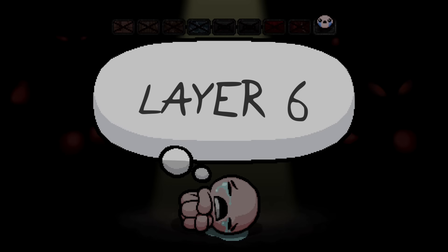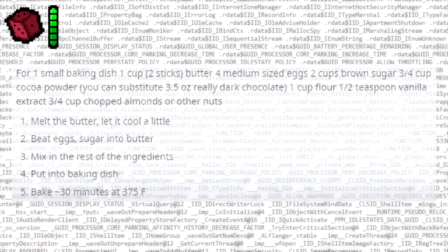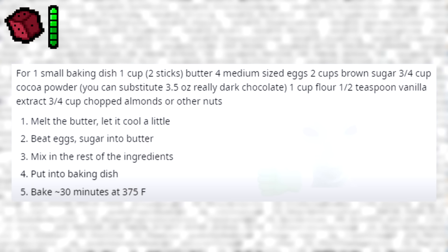Brownie Recipe. In some of Afterbirth's encoded files, you can find snippets of plaintext at the end of them that are completely random — one of which includes a brownie recipe, while others contain absolute nonsense. If someone can try the recipe, let us know in the comments.